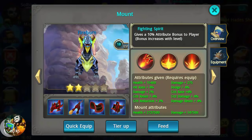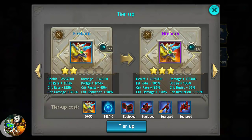Okay, I have 50 out of 50, 149 out of 40. We've got everything equipped. Let's look at the differences: an extra 25-20 percent hit rate, an extra 30 percent crit rate, extra 60 percent crit damage. Looks like about 140 to 155, so a nice 15,000 damage boost.